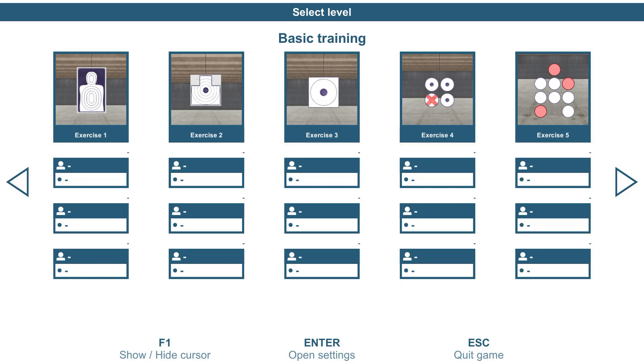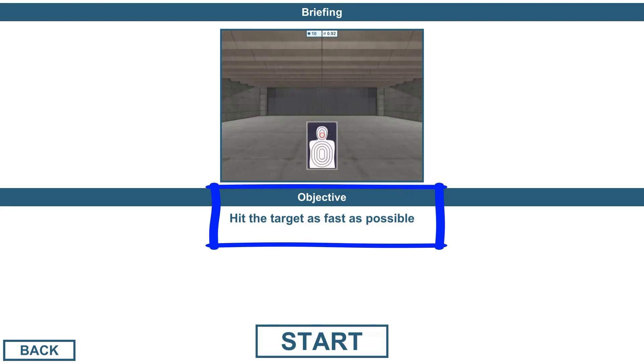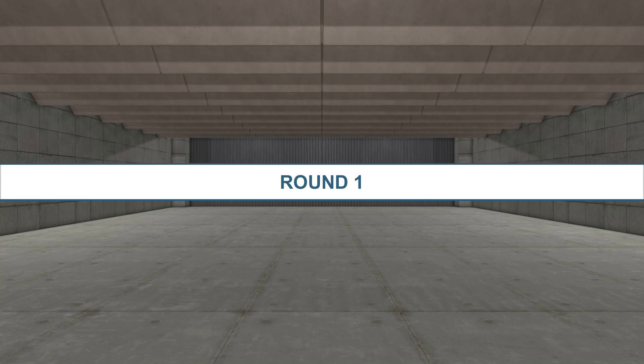One of the things I want to show you right now is what happens when we shoot Exercise 1. We're going to aim and shoot Exercise 1, choosing one player. We get a briefing, we get an objective — we are supposed to hit the target as fast as possible. The faster we shoot, the more targets we're going to get. You'll notice they stack on top of each other and move from top to bottom, or bottom to top. We hit start and you'll notice that the screen is full, so everything takes place for one shooter.